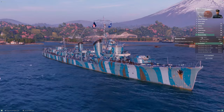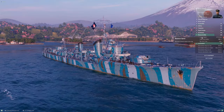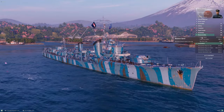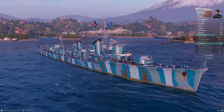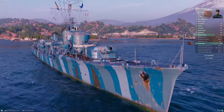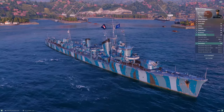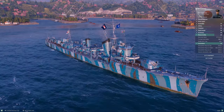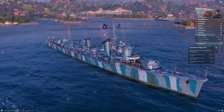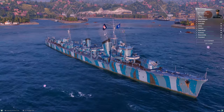The turning circle at 640 meters is the same as Kagero, and the rudder shift is only a couple of tenths of a second off. If you got used to driving Kagero, Yugumo handles almost exactly the same — same responsiveness, same hull shape, same overall layout. If you spent time getting to know Kagero, Yugumo is going to feel very comfortable to drive.